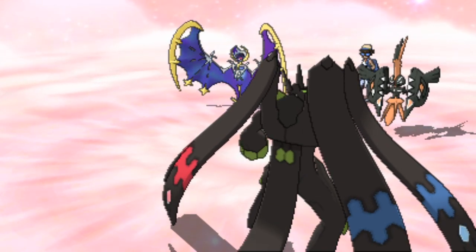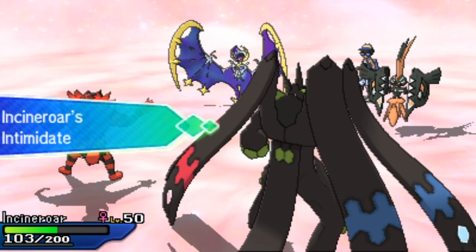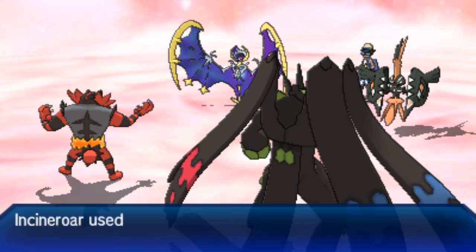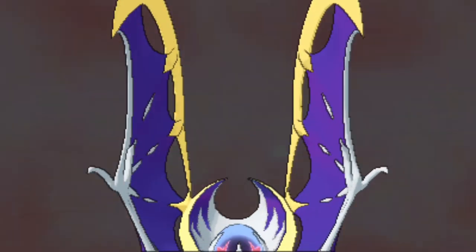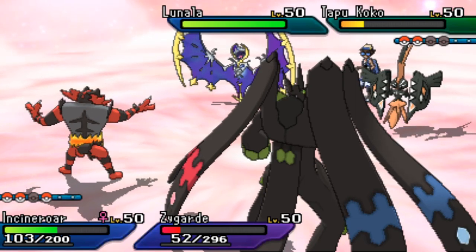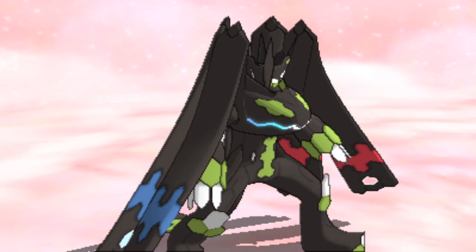Tapufini goes down, but it did its job — activating the Misty Seed on Zygarde. Thousand Arrows from Zygarde is blocked by Lunala's Wide Guard. Incineroar comes out to cycle Intimidate and threaten Lunala. Fake Out stops Tapukoko from getting damage off, while Extreme Speed does nice damage and potentially puts Tapukoko in range for another Extreme Speed. With Tapukoko dealt with, Incineroar can clean up Lunala — Lunala cannot deal with Incineroar in any shape or form.